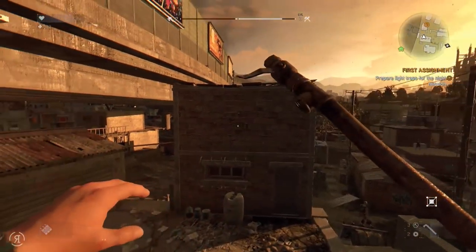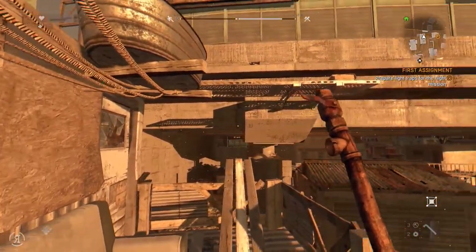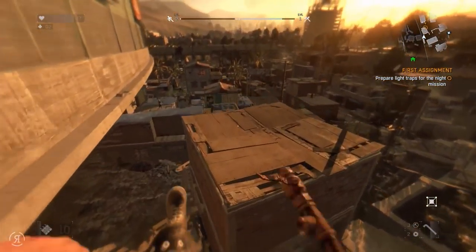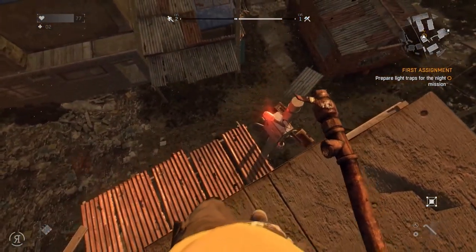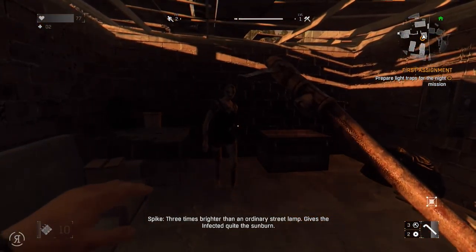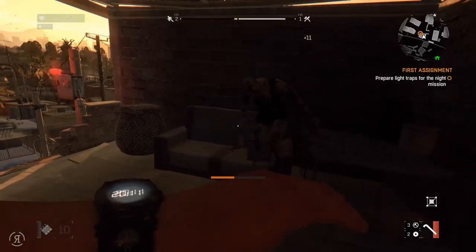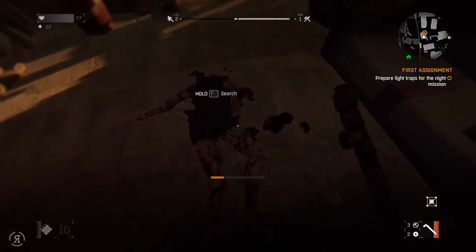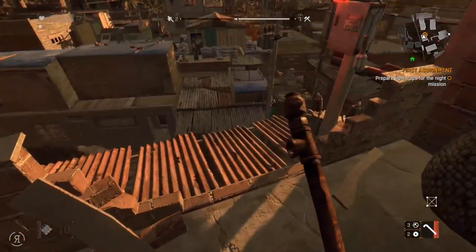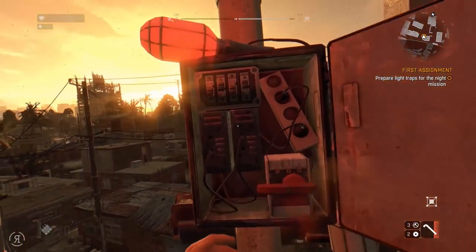How do I get on top of this though? Is there a way I can just — okay, I got it, very nice. Jump it — there we go. It's quite a contraption you got here. Three times right out in an ordinary street lamp gives the infected... There we go — good. Give me your money — very nice. So I can actually take this and throw it downwards, but I suppose we don't really need to worry about that because we can use this particular box and arm the traps.